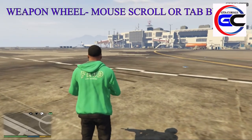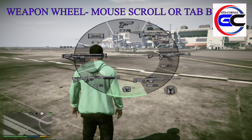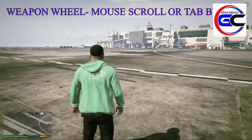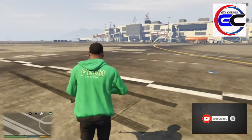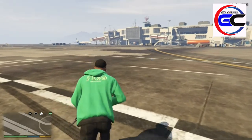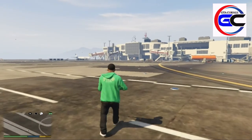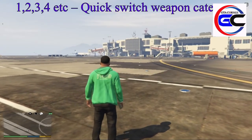We have a weapon on the scroll button. Now we have a tab. We have a weapon on the scroll button. Now we have a quick switch — now we have a weapon, now we have 5.